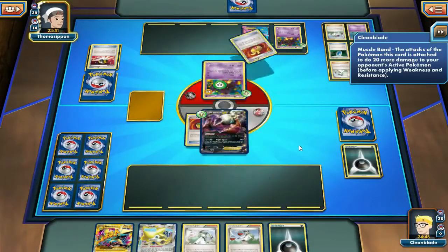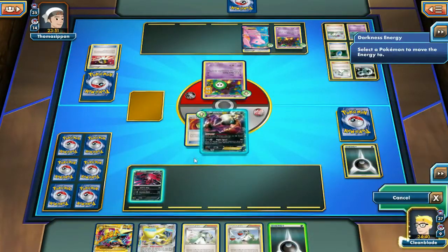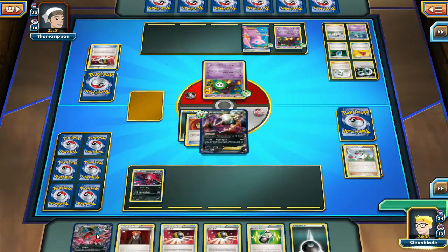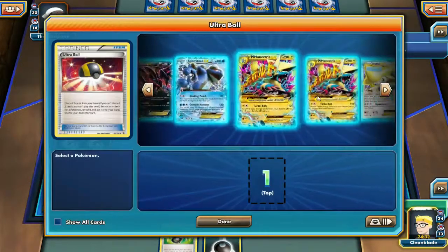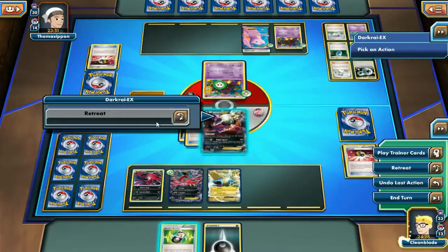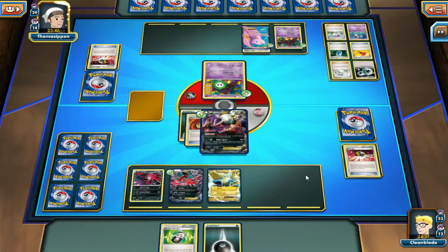He discards probably for a Mew, and we do see the Mew with a Muscle Band. The last card in his hand is probably an N or a Juniper or something like that. Here I'm just going to grab a Manectric - we want the Energy Acceleration as fast as possible. We're going to stay in with this Darkrai. Next turn we can always just retreat, Evil Ball, and set up a Manectric and Evoltall EX on the bench. That will probably be our go-to plan.